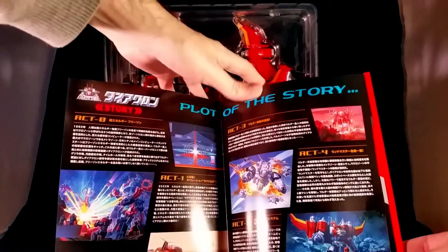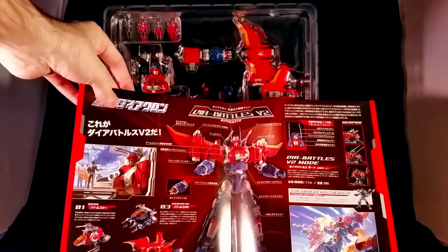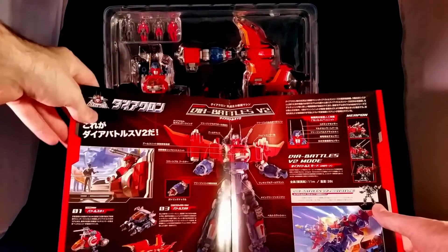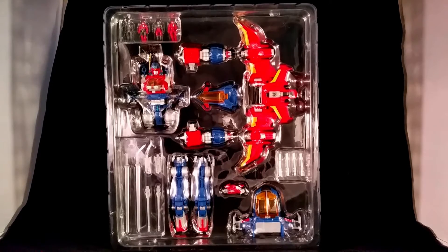There's a story which I believe someone is translating online, so if you really need to know what's going on, you can. Some lore and a mention of the other version that this guy comes in — just a color-different thing called the moon base prototype. Don't worry about that — it's not important. But if you buy it, it's a nice thing to have.